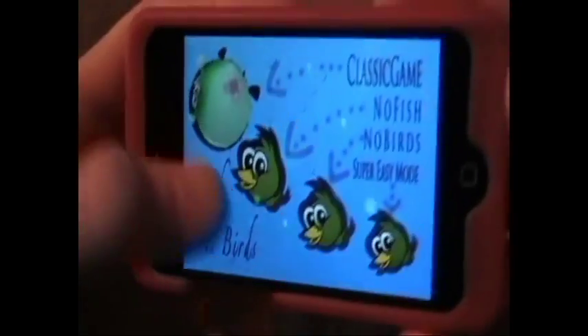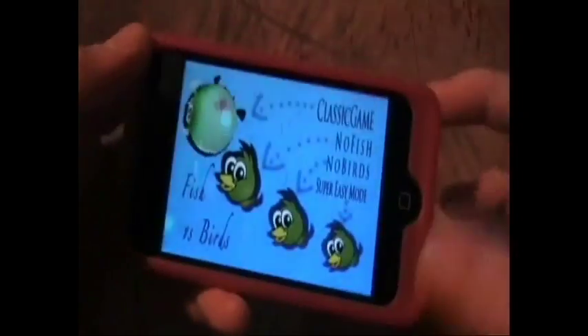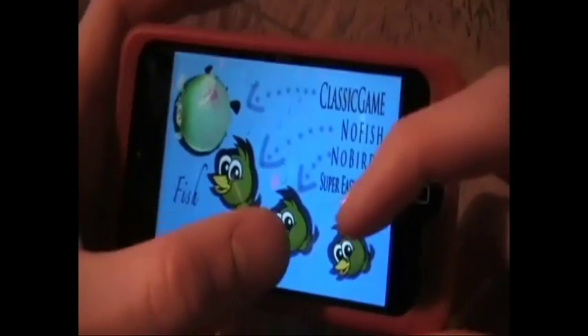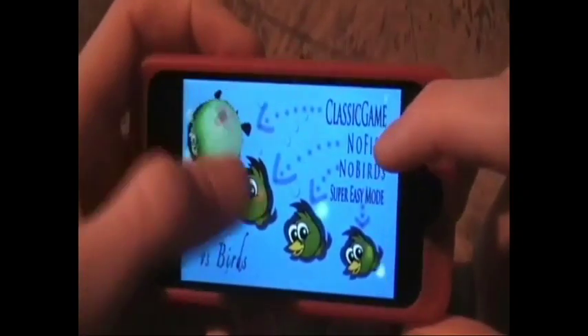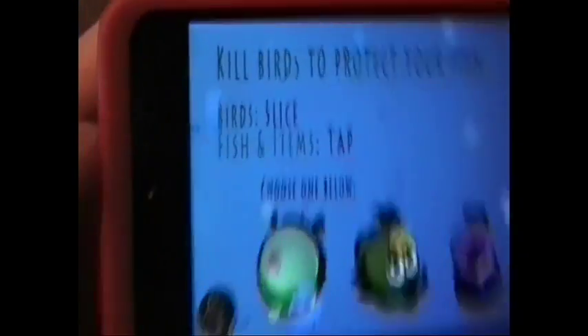Right here you have four game modes — well, you actually only have three, and I'll show you why. So right here you have classic mode: no fish and no birds, and it's super easy. You have to tap this one and slash the birds for some reason. That just goes along with the game because you have to slice the birds and tap everything else.